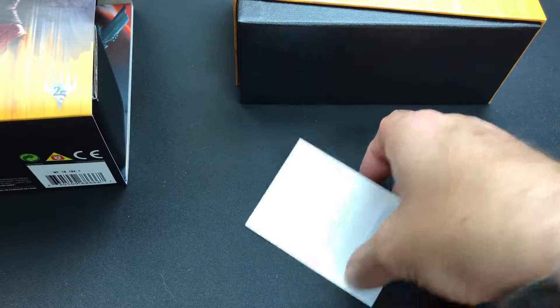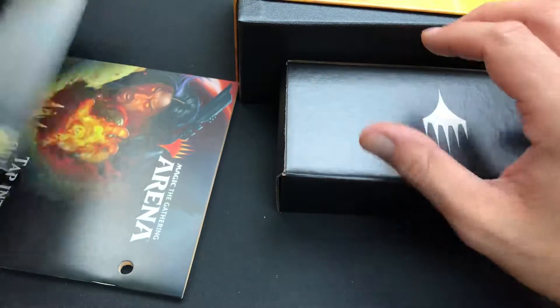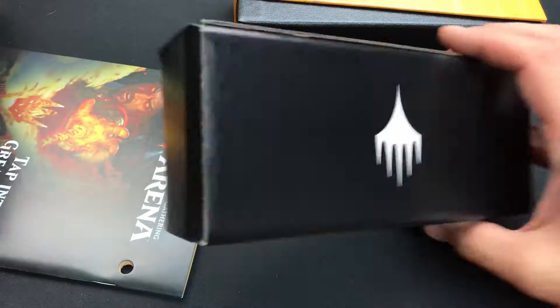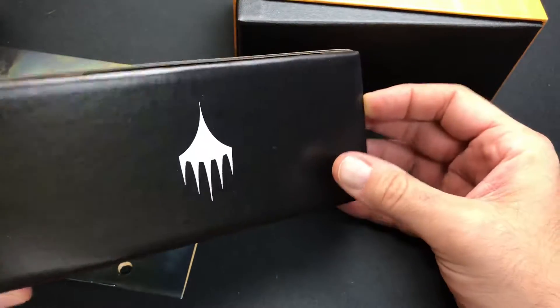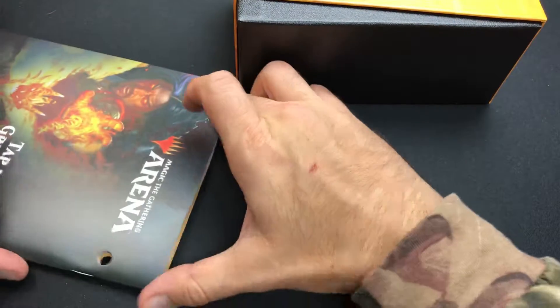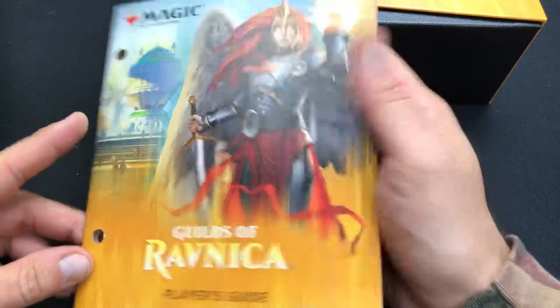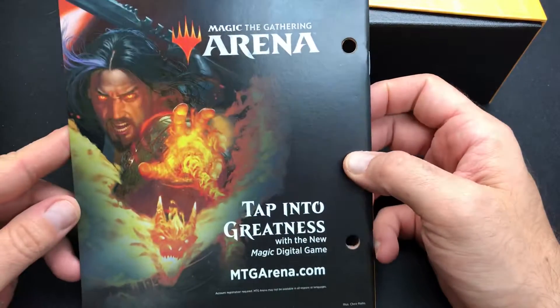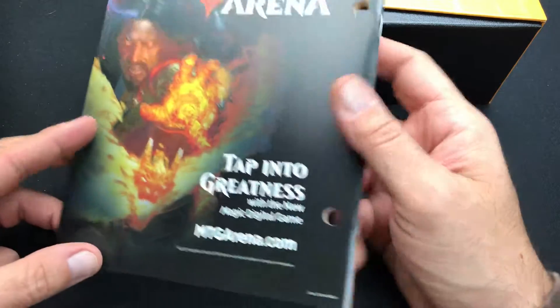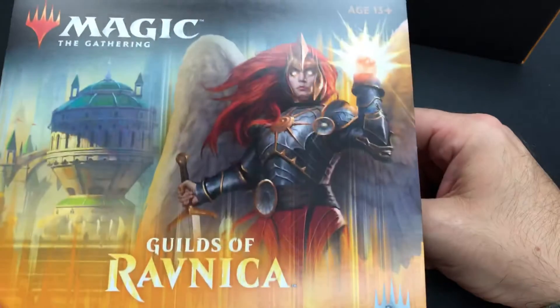There's our little security thing — our little free box. They don't even really talk about that anymore. It's just a little space keeper. We got our Guilds of Ravnica Player's Guide. We got Sarkhan on the back there advertising the Arena game. And then we got the Guilds of Ravnica slip sleeve.